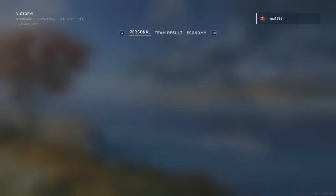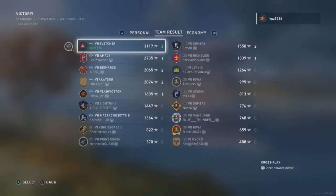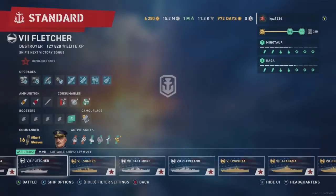Here we are on my favorite screen — the victory screen. Just one medal, first blood. 88,281 damage, three kills, one solo base cap, one assisted base cap. We ended up with 375,498 silver and 7,014 ship XP and commander XP. In the Fletcher you go and dominate the caps. We dominated the scoreboard — 3,117 base XP with those three big kills. In my humble opinion, if your base XP is 3,000 or higher, you had a pretty good game.